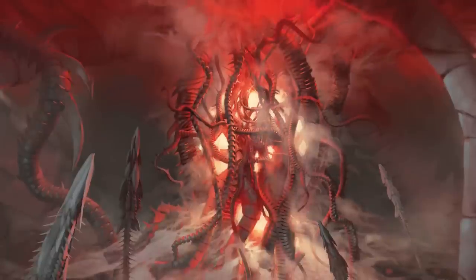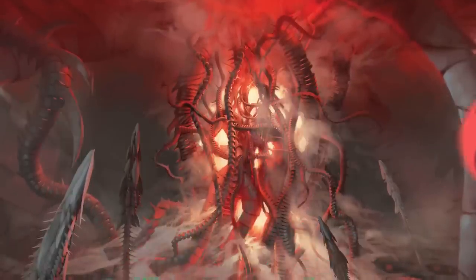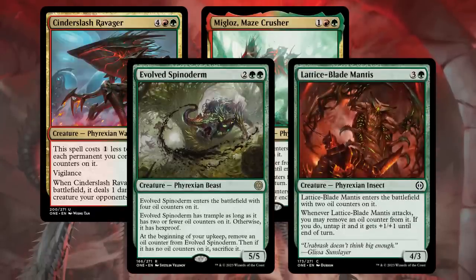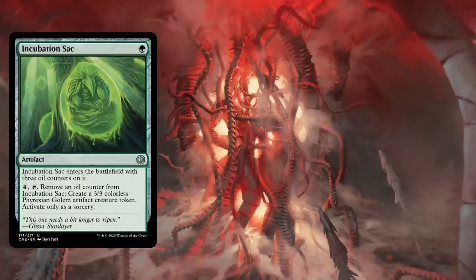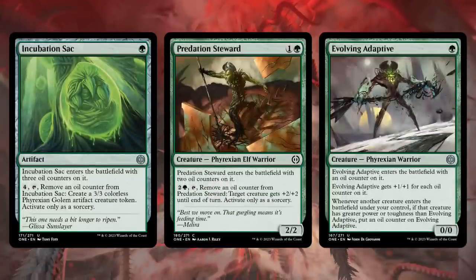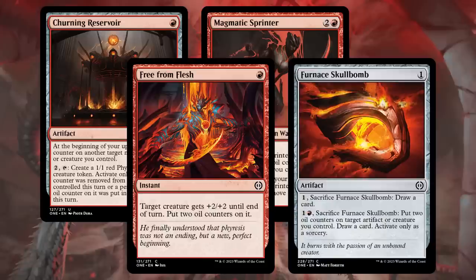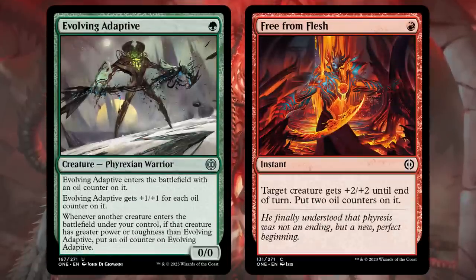Phyrexia has melded its love of glistening oil with Red-Green's love of massive creatures, resulting in bodies like Cinder Slash Ravager, Miglaz, Evolved Spinoderm, and Lattice Blade Mantis. Green has a lot of interesting ways to use oil counters. Incubation Sack cranks out 3/3s, Predation Steward pumps your attackers, Evolving Adaptive grows big and strong — add on Red's ability to just throw counters around. Just imagine: turn 1 Evolving Adaptive, turn 2 Free From Flesh, and attack for 5.